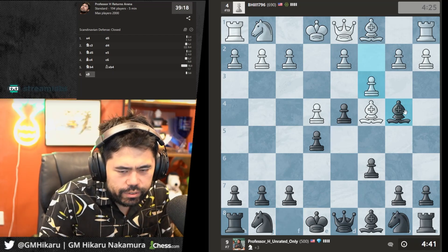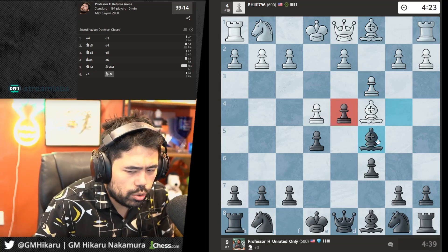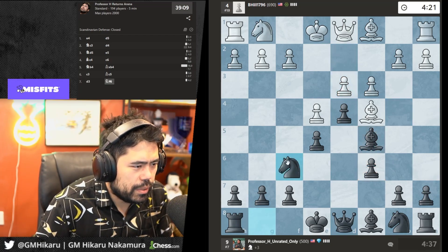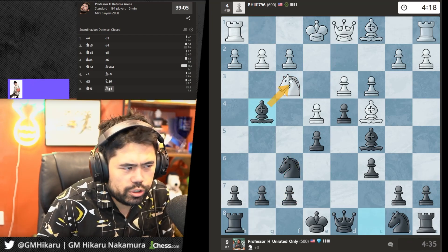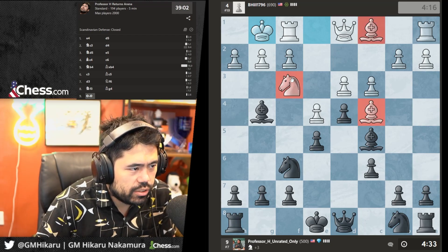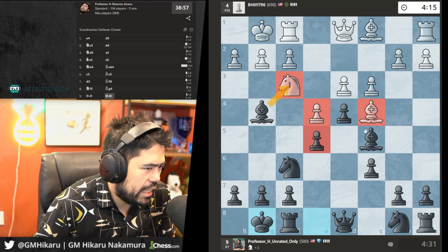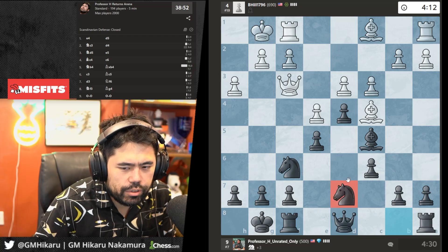The Scandinavian is amazing if you know it, really bad if you don't. The horse is gone. I'll play Nf6, then Bg4 — simply trade pieces. I have two bishops and two knights, he has two bishops and a knight, so I have one extra minor piece. I'll castle, trade the bishop for the knight — should be pretty simple to win.